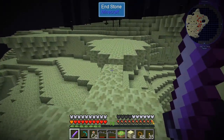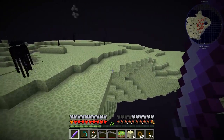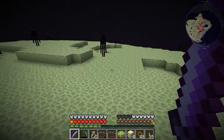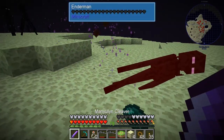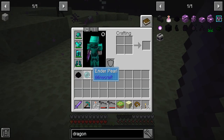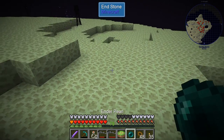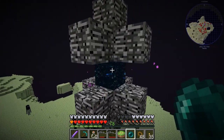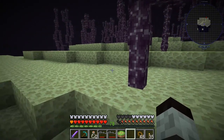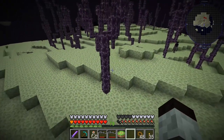Did you give me a pearl? No. There's a bat — why is a bat out here? Is this like a fake End area? Okay, thank you. I guess I really don't need to use the ender pearl — I can just fly there.